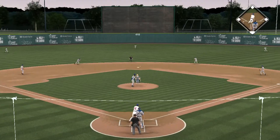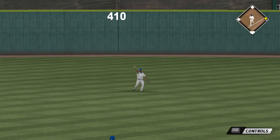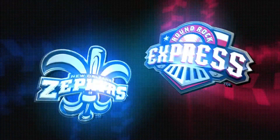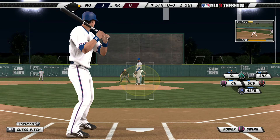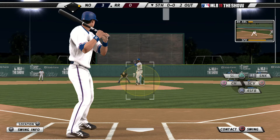A swing and a hard hit ball back through the box and that'll get through into center field for a base hit. Nothing too special about a ground ball single up the middle here, but if you keep putting the ball in play like they've been doing, good things have a tendency to happen. We'll see if this gets them started.